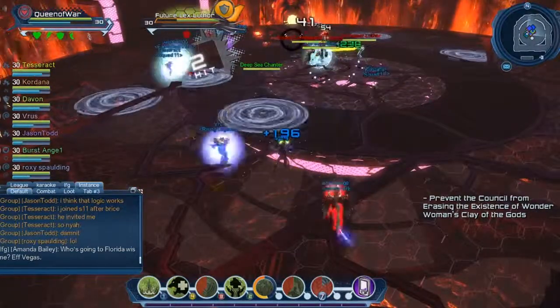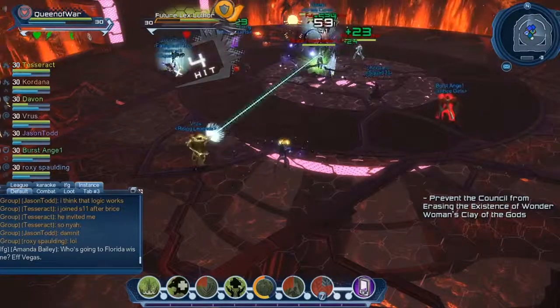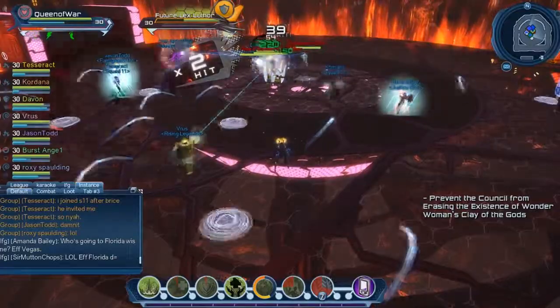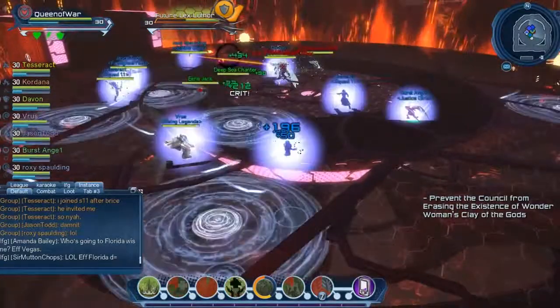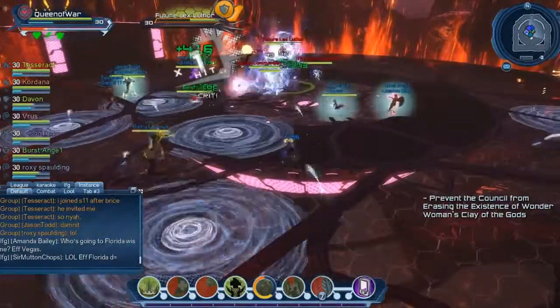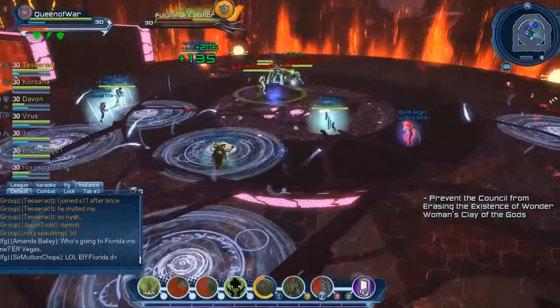Moving on to the bosses — there will be one boss that is phased in and two that are phased out. You will have to focus on the bosses that are phased out first before you attempt the one that's phased in. Because if you do it vice versa, the phased-in boss will go down to about half health or even more depending on your team's damage, and will regenerate health.